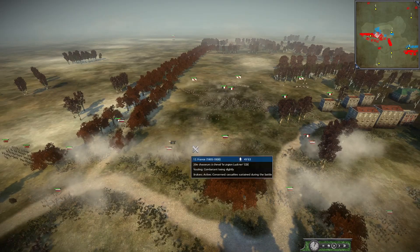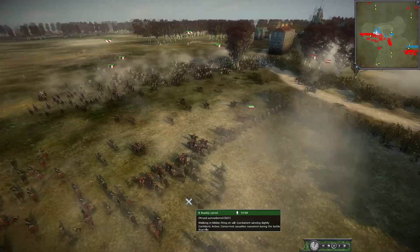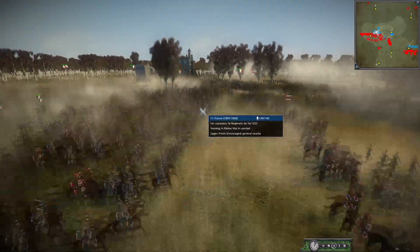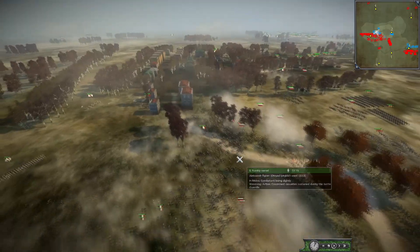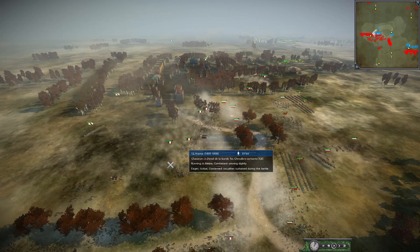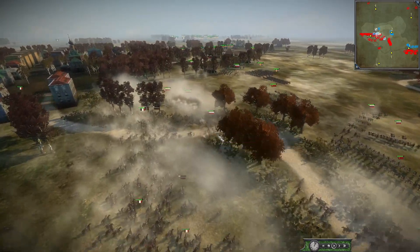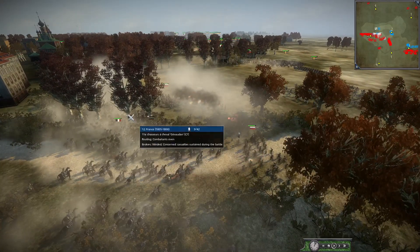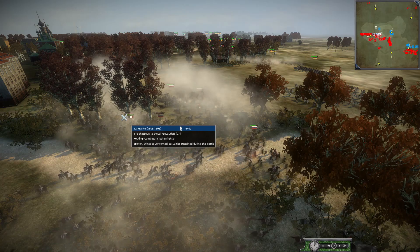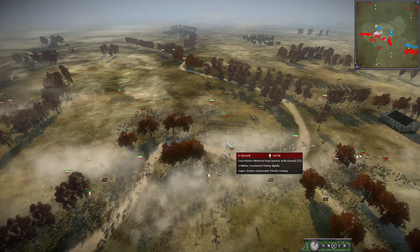They actually broke the Chasseurs Cheval. But here come the masses of Cuirassiers and Chasseurs Cheval to try to break the Russians. The Coalition can use this to their advantage — suck the cav in here. They're actually firing with some skirmishers, getting some deadly shots. Already broke one of the Chasseurs Cheval. These Cuirassiers are losing a lot of men, and they're pushing out with more Cuirassiers.